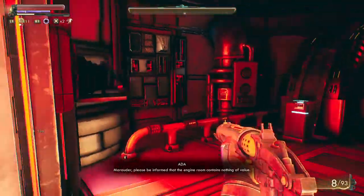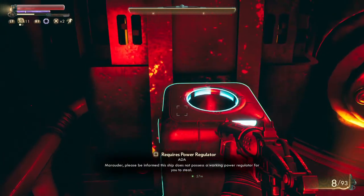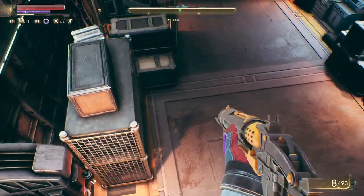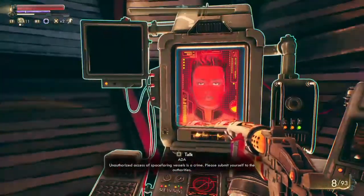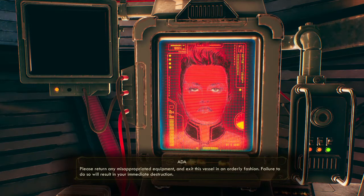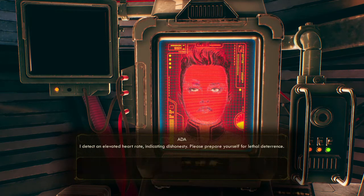It sort of is my ship because I killed the previous owner — as messed up as that sounds. This thing requires a power regulator. There's an objective marker over here so I'm going to check it out. The ship AI keeps talking to me — please don't do that.